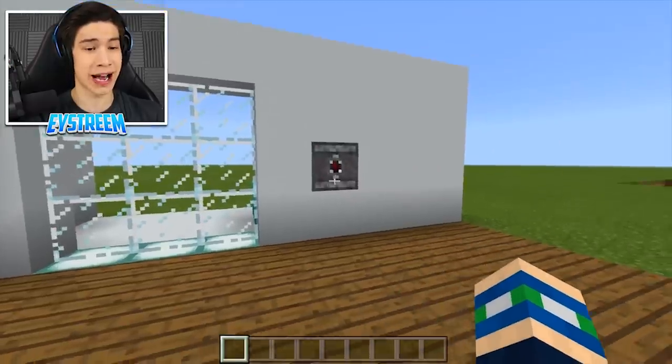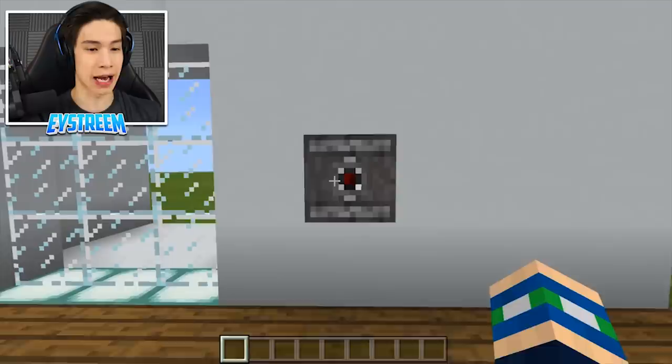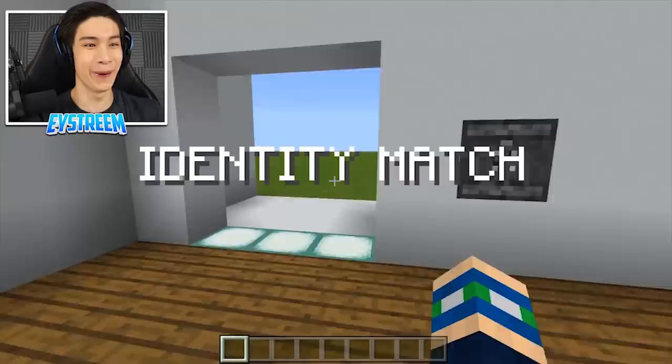Firstly, we've got our eye scanner, we've got our door, and when you walk up to it, check this out — ready? It goes: identity match, and the door opens up. Oh, isn't that clean! And then you walk through here, and the door is going to close really nicely right behind us.